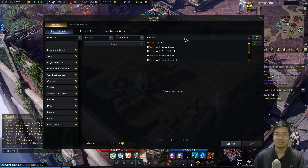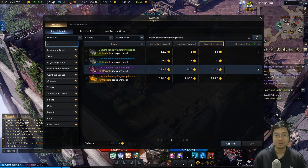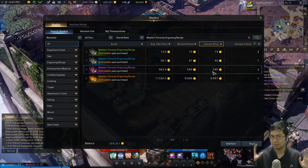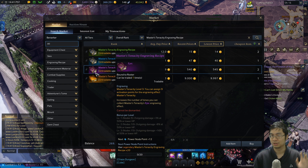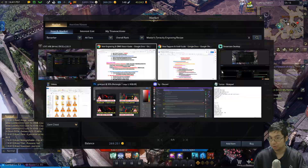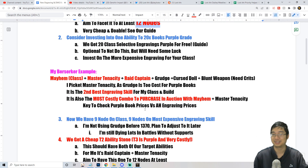Master tenacity is the second best skill after grudge for my class — it's the second best engraving and the one I actually want to invest in by buying 20 of those purple books. It is a little costly if you do invest in it, but it's doable. On my server, berserkers are very popular, so I bought those books for about 380 to 400 gold a book. It is worth it if you have the spare gold because these books will stay with you. It is important to recognize which engraving is the second best for your class.